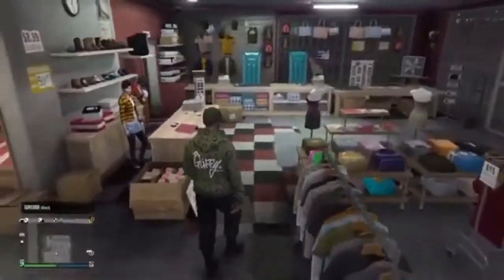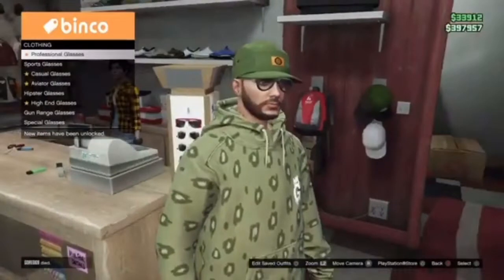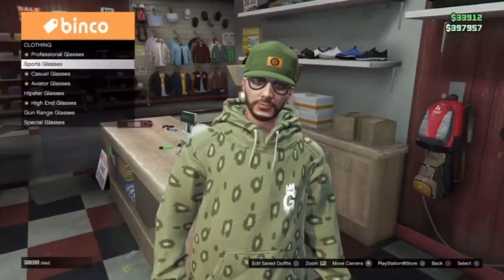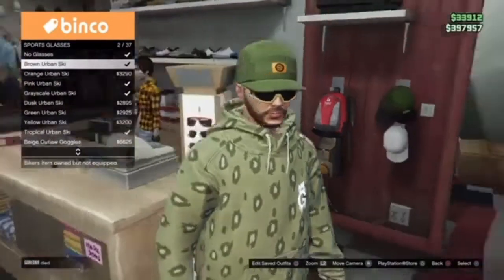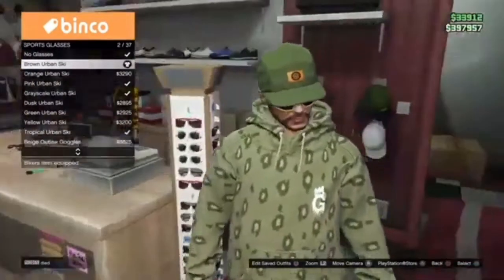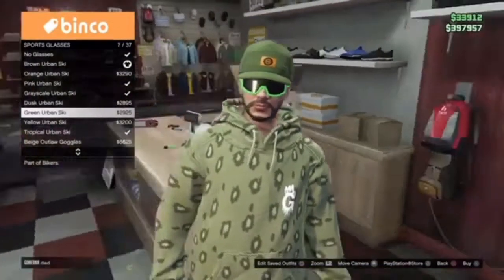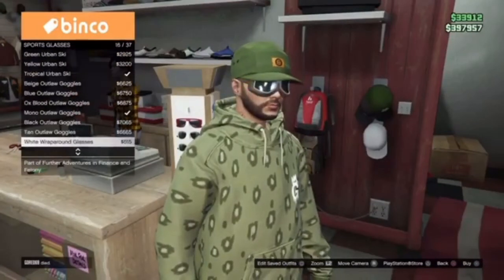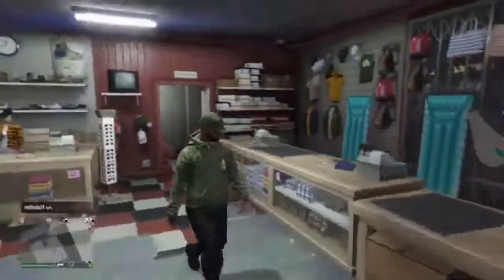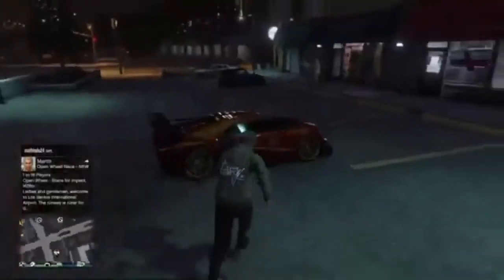Go over to glasses in your store. You don't need any accessories at all for this outfit. Go to sports glasses and get the brown urban ski glasses — they look kind of brown but also kind of green at the same time. The bright green ones are too intense, and there are no other green options. Once you've got these, head over to the mask store.